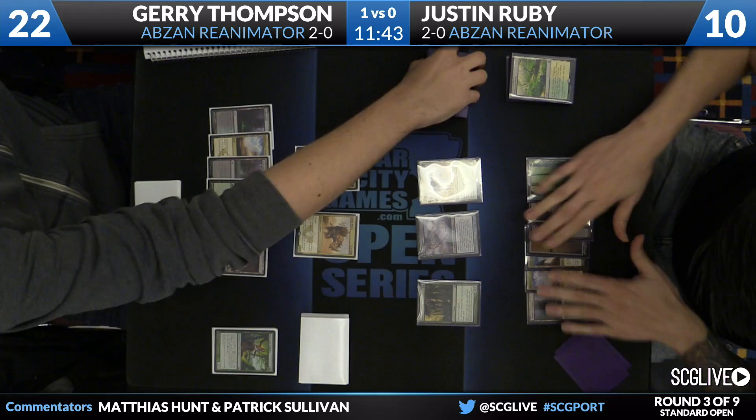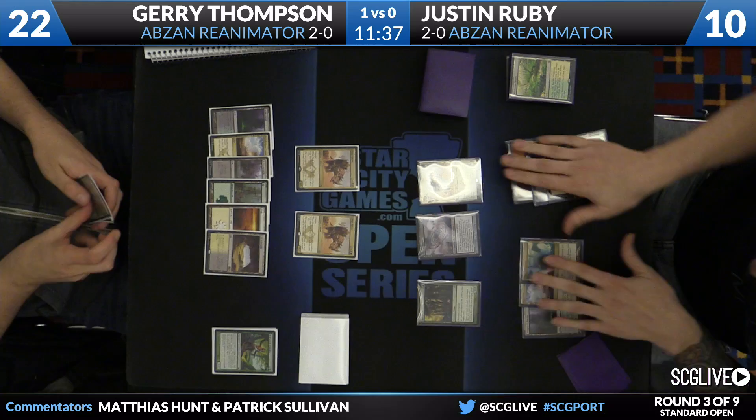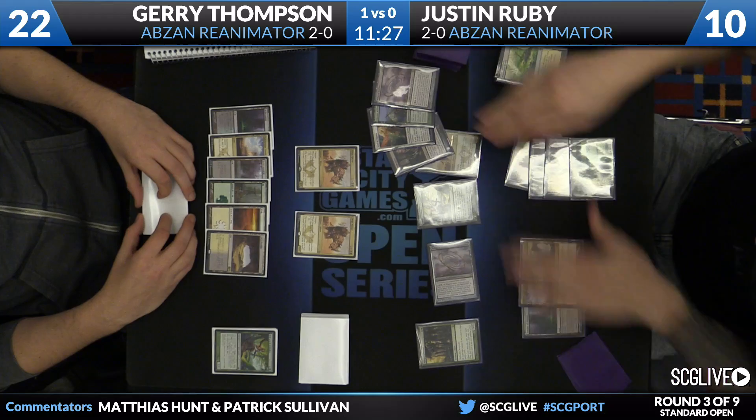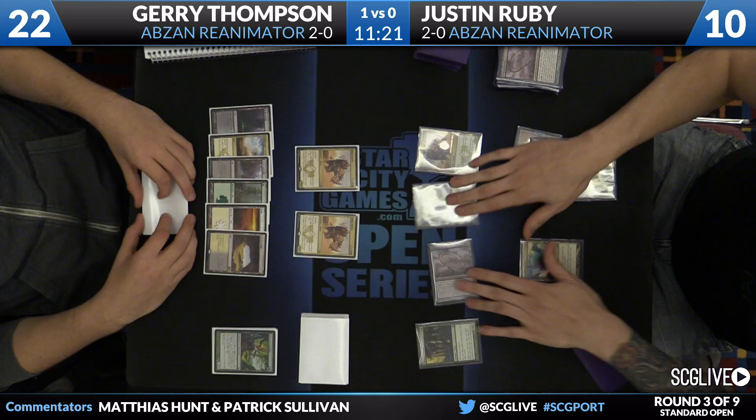Yeah, six lands in play — Hornet Queen does cost seven. And he's got to be concerned about cards like Soul of Theros in Ruby's graveyard. Looks like Ruby's gonna go ahead and Whip here — he's gonna Whip the Satyr Wayfinder, which mills into Soul of Theros and another Courser into the yard.